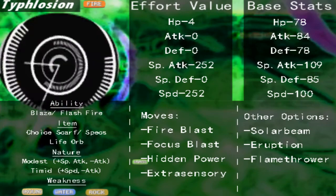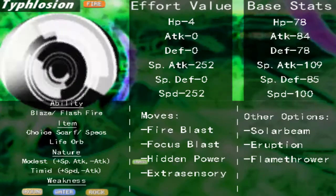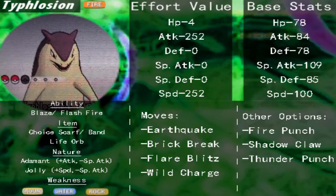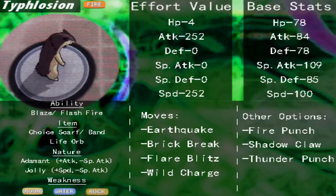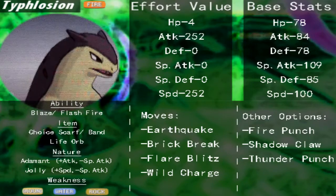Another way to possibly formulate Typhlosion's fighting capacity would be through physical means. Unfortunately, this is not the wisest option. There is a significant difference in its base stats between special and physical attack. But as you can see, it does have different options in the physical attacking range than it did in the special realm.